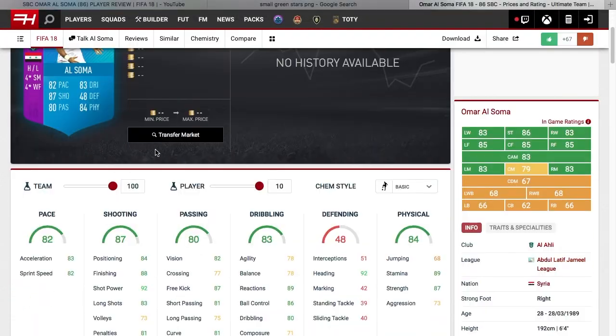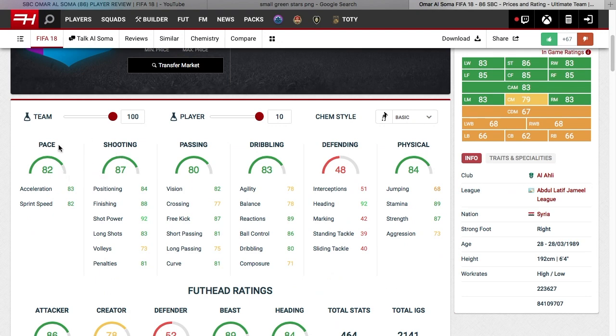Hello everybody and welcome to my first FIFA 18 player review. Today we are reviewing the SBC Alsam. He got this card for his performance last season in the Saudi league, and he also received one on FIFA 17, which just shows how consistent he is in real life.